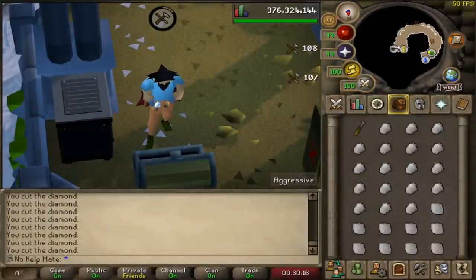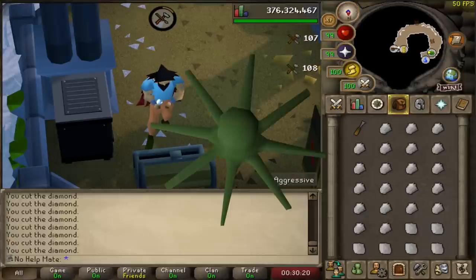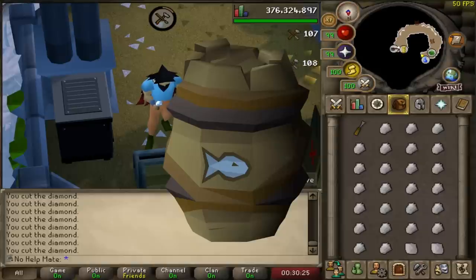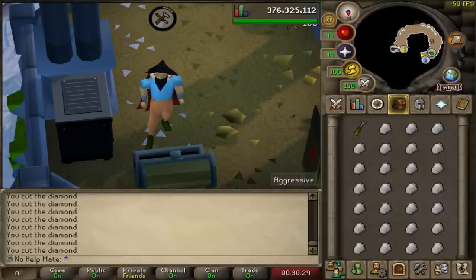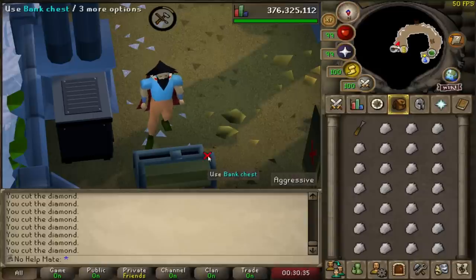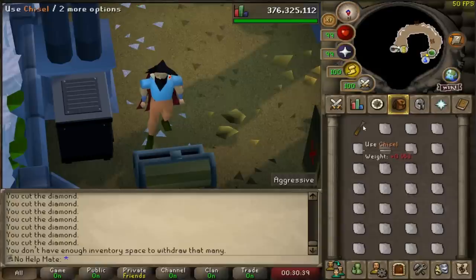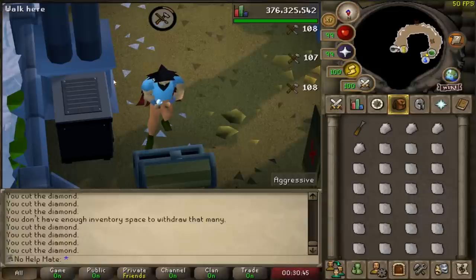For Cooking, to get yourself to 99, what you can do is just fish Carambowan over time. I highly recommend you get the fish barrel from the Tempoross boss. You can either do a ton of Tempoross and get a random bulk supply of fish, or fish Carambowan. Another niche method of getting 99 Cooking is if you camp a lot of Zalcano — Zalcano spits out grapes and you can use the jugs of wine method. It's the fastest way to get 99 Cooking.